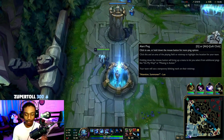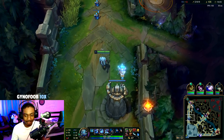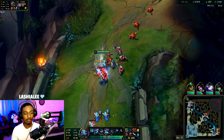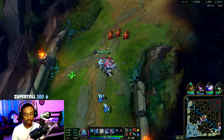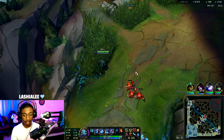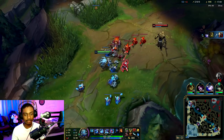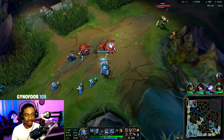Top lane has a whole combination: getting stomped, being the one stomping, or just a boring lane where you're farming for 20 minutes until team fights. This game I guess we're the one dominating even though we're getting camped. Nasus is recalling — I wonder if he'll get MR or armor because I deal a good mix with my W too. You gain movement speed when you auto with the new Triforce — look at that, movement speed for two seconds!